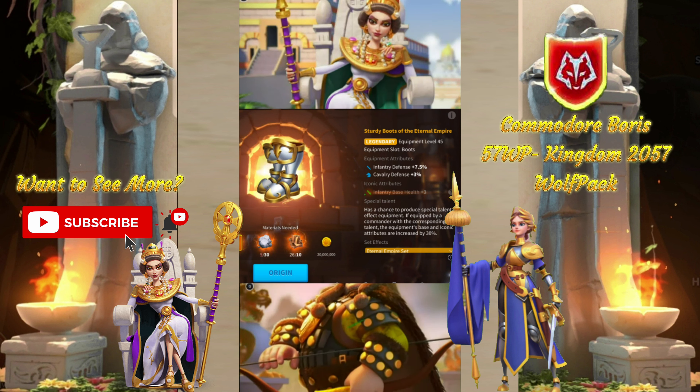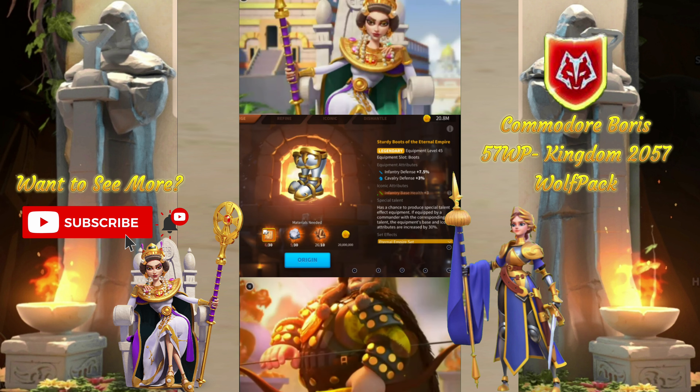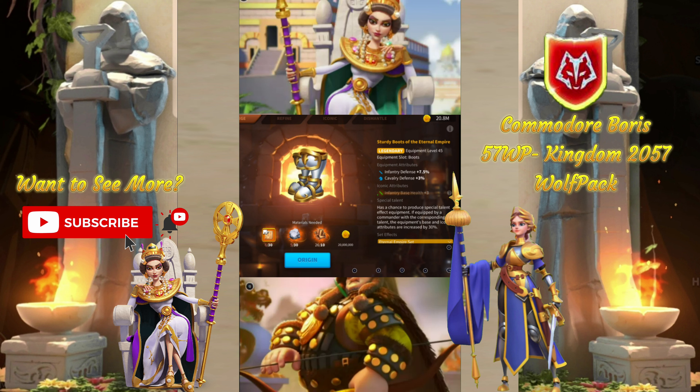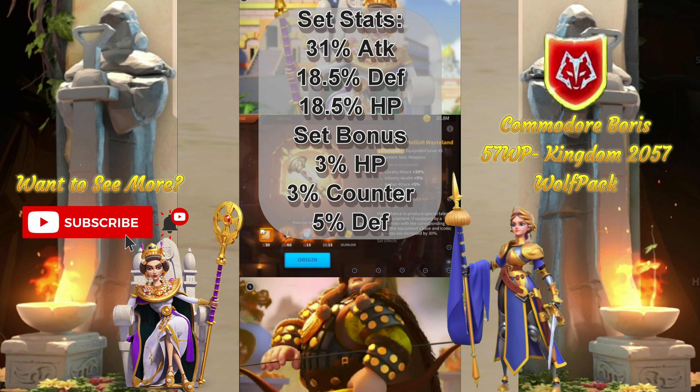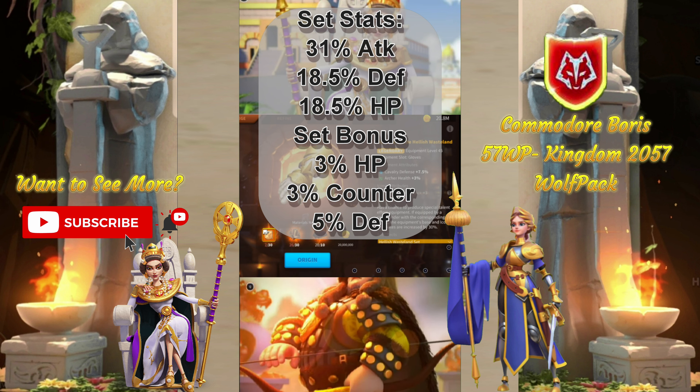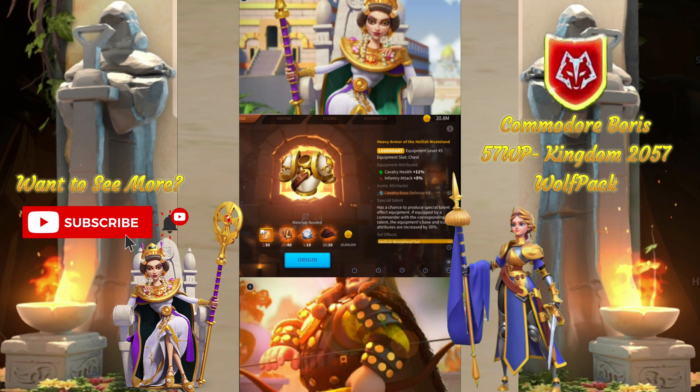Overall, I find the set to be a tad too offensive for my taste. Welcome to another Legendary Set Review. In this episode, we're going over the Wasteland set. Unexpertised, we get 31% attack, 18.5% defense, and 18.5% health, with an additional 3% health, 3% counterattack, and 5% defense.